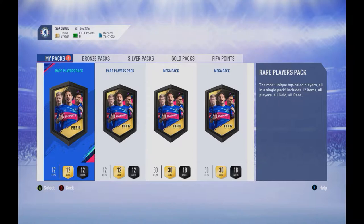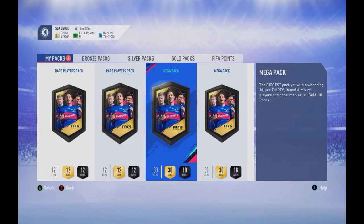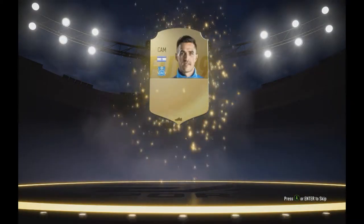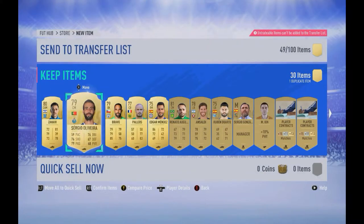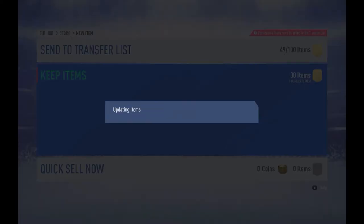We'll leave the real player pack for last and start with the mega packs, since it's all player packs. Maybe we'll pack a walkout or an inform. It's not a walkout — come on! I see people getting good stuff out of these packs and I'm not getting anything. We got two UCL players in the pack — I never get something good out of these.